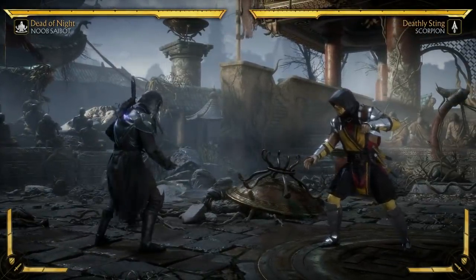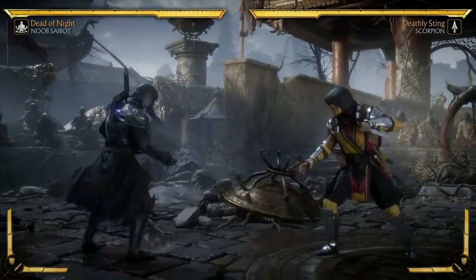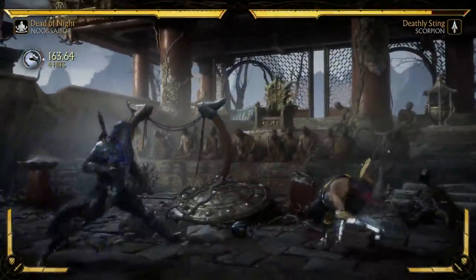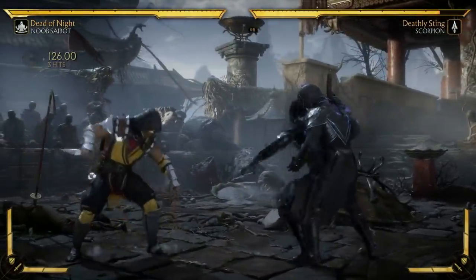The main new thing about Noob Saibot is he has this handheld sickle that's stuck in his back. Well, he wants to have it handy. He can use it in a bunch of his normals and a lot of his combos. One of his big ones is his back three, which has a lot of range for a low.